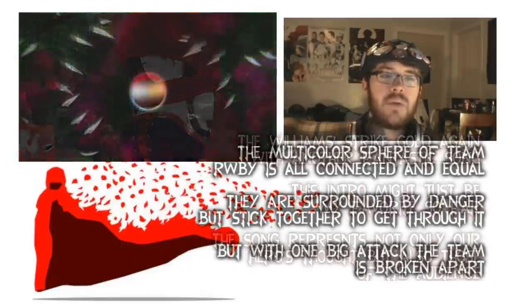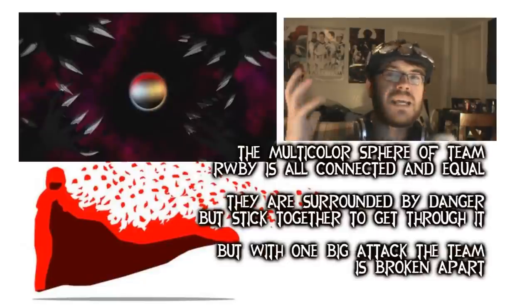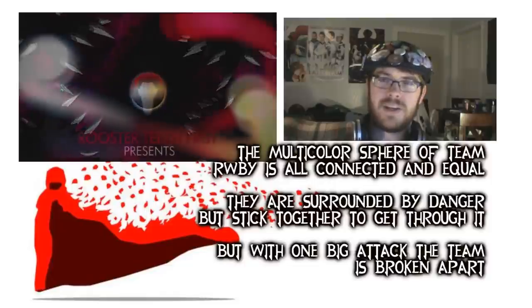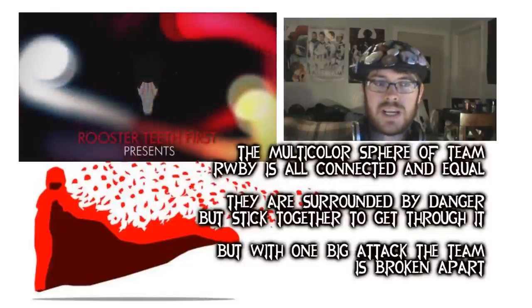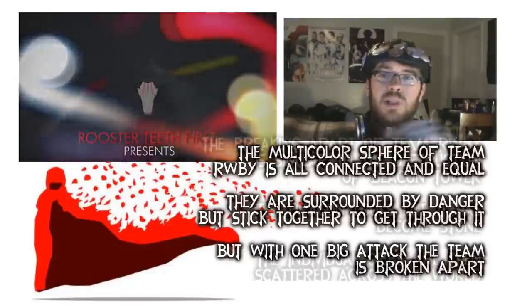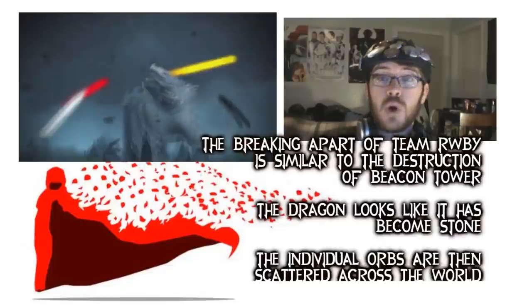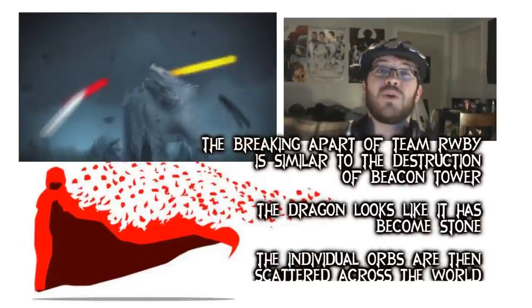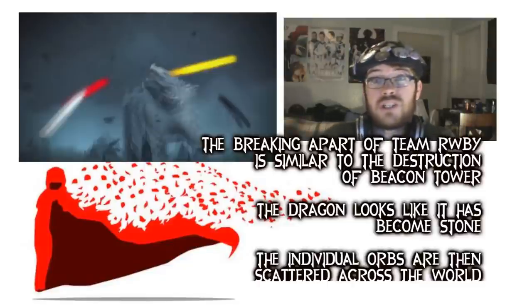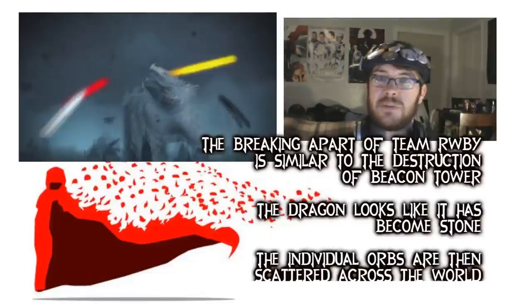At the beginning, we see this sphere, and this sphere is surrounded by Grimm hands. You can see the sphere contains all of the colors of Team RWBY — red, white, black, and yellow — but when a Grimm comes up and eats it, it is then broken apart. This is symbolizing back in Volume 3 when the Grimm attacked Beacon. Also in the intro, it shows Beacon Tower being blown apart. You can actually see the dragon up there frozen, and it looks like it's made of stone. I think it'd be really cool if we at least got a few visuals in the actual series where we get to see Beacon, see the dragon, and see if it's actually made of stone, or if it's just frozen up there.